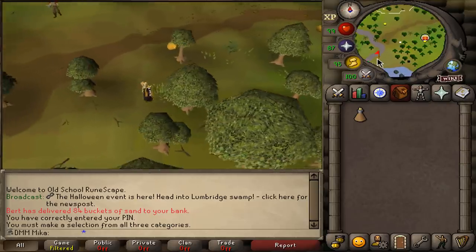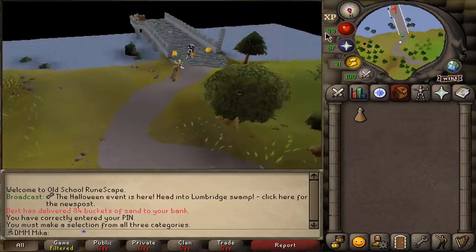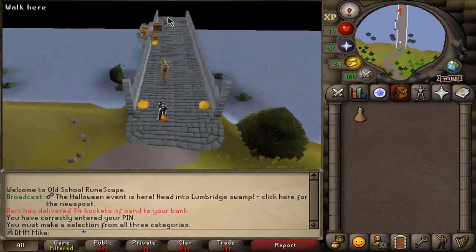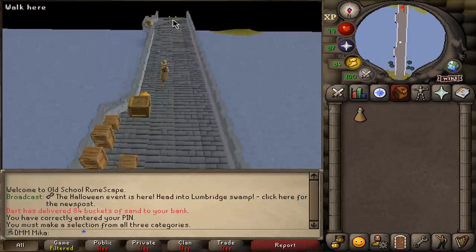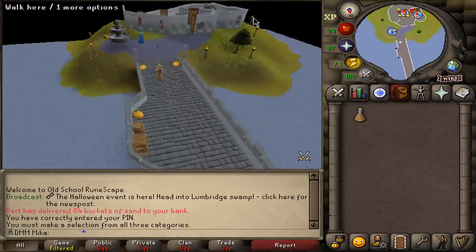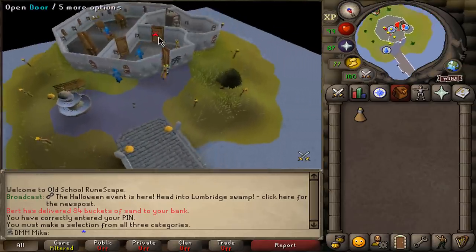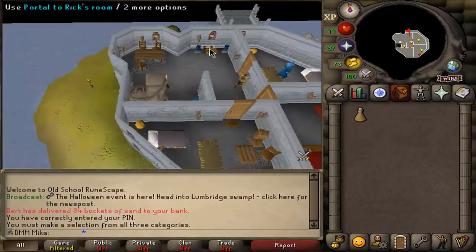Now we're going to make our way to his room in the Wizard's Tower, which is going to be right across this bridge. We're just going to go through it together. If I miss a step, it is what it is — I'm a human, I forget. There's no wiki guides or any other guides out, but I'll try to make this as fast and as precise as possible.